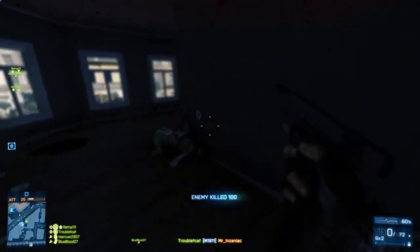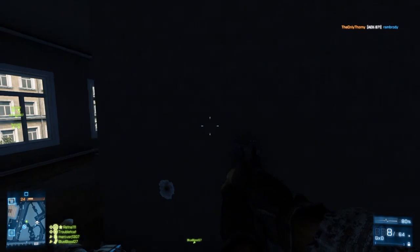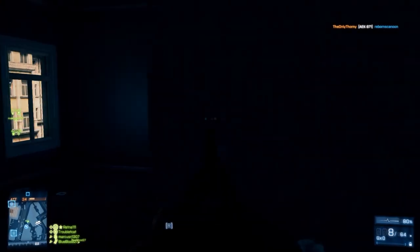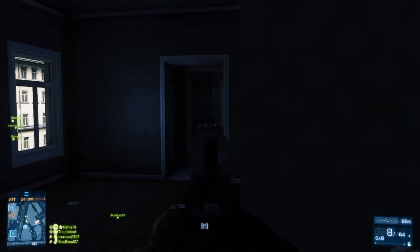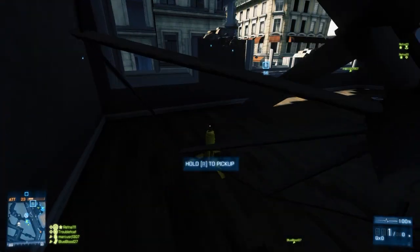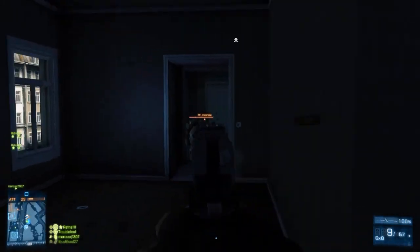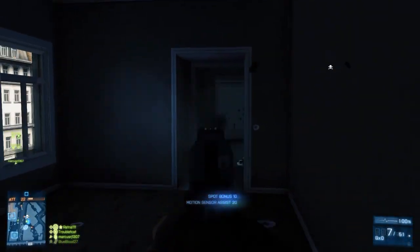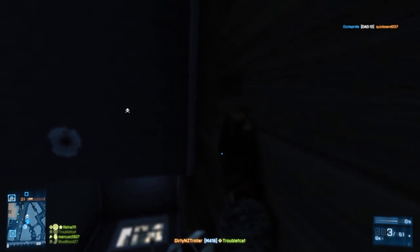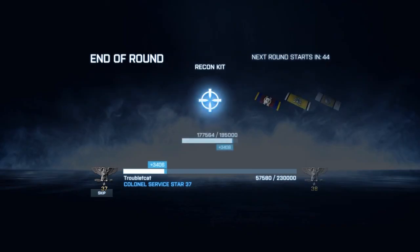Don't feel like you necessarily always have to be running in onto the objective at all points in time. That's the role of a couple of classes, and a lot of people on the team do need to be playing that way, but you don't need everybody doing that. It can be really helpful to have people in more supporting positions holding down spots like this. I know I talk a lot about playing the objective, but playing the objective does not necessarily mean being right next to it at all times. As long as you're doing something to put pressure on, defend, or guard the objective — even from a distance where you can actually be effective — that's okay. Anyway, I went 23 and 11 in that game — thought it was a decent one. Let me know what you thought of the video, and until next time, TripleTKat out!